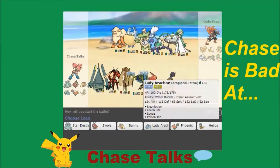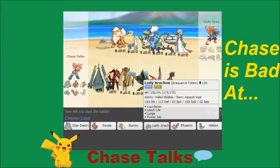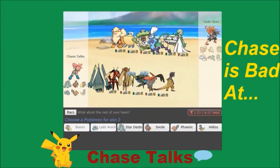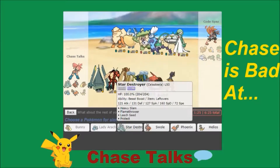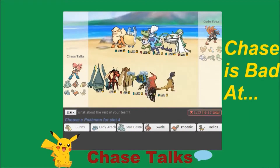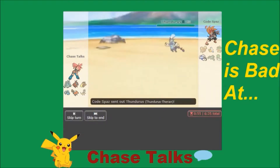I definitely think a good lead is Bunny. I also really like Lady Arachne because I'm kind of afraid of the ability from the lead Arcanine. Another good idea is to put Star Destroyer in the back because it's good against his Mega Gardevoir. I kind of want to put Phoenix in there because I'm really afraid of his Z-move user in the rain. So that's going to be our team!